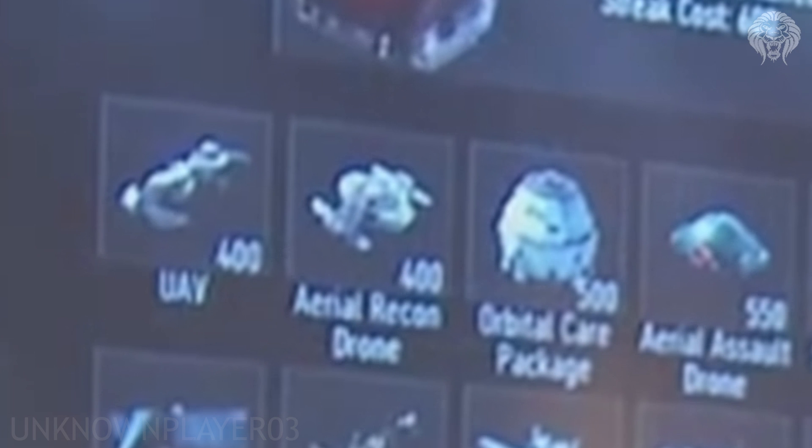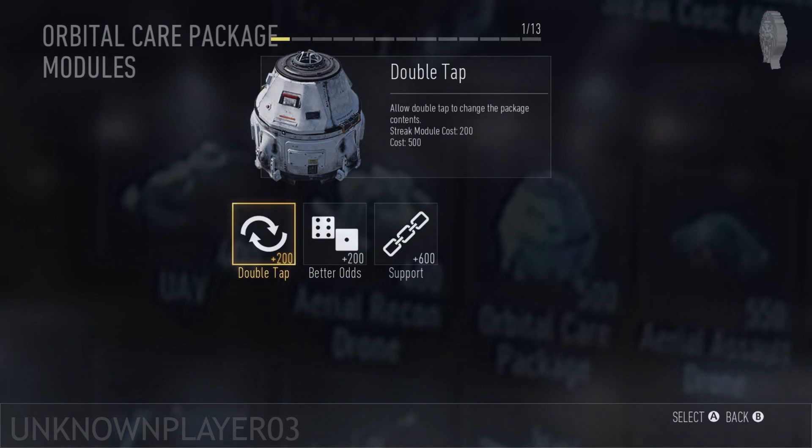Next up is the Aerial Recon Drone, also at 400 points. A quick note: you can now use streaks that are at the same point level simultaneously. So if you have both the UAV and the Aerial Recon Drone set at 400 points, when you reach 400 points you get both at the same time — you no longer have to choose between two streaks of equal value. As for the Aerial Recon Drone itself, we don't have a description yet, but it seems similar to the UAV and is clearly a very low-tier streak.